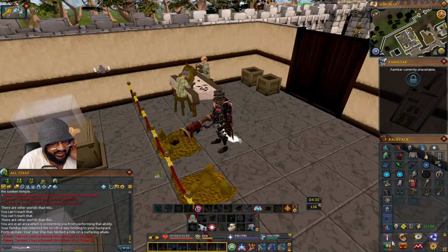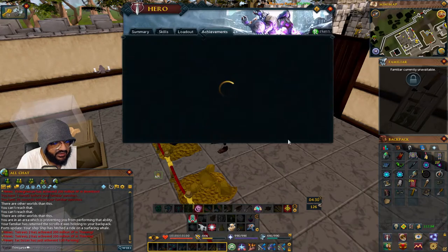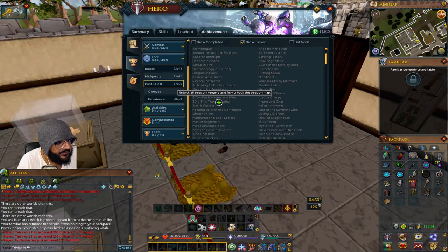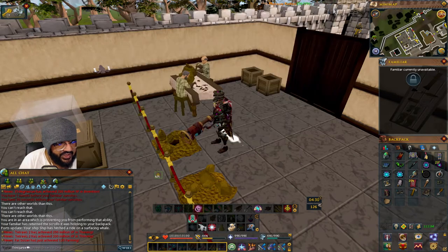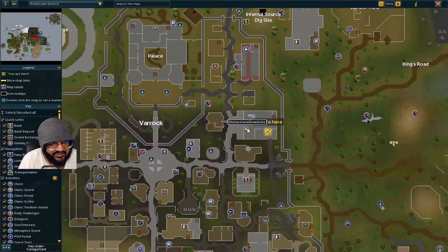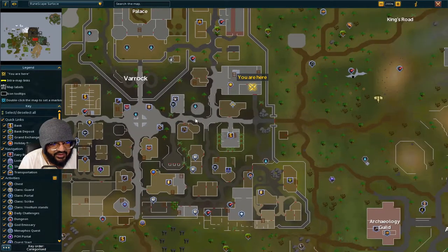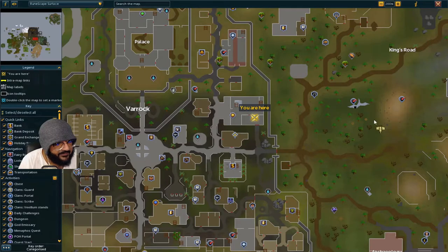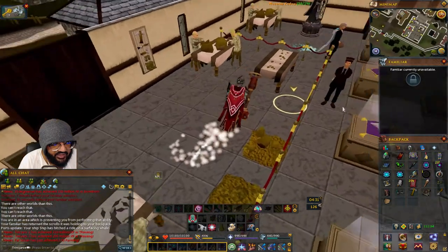This achievement is called 'I Dig This Transportation.' It's for unlocking the dig site pendants. You'll come to Varrock Museum — go from the Varrock lodestone, run north, then east, then north again.